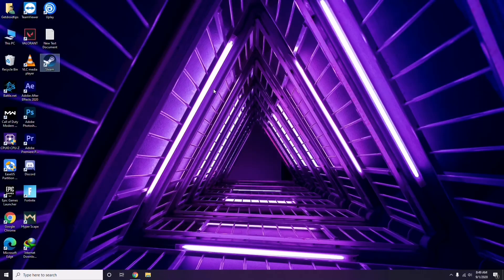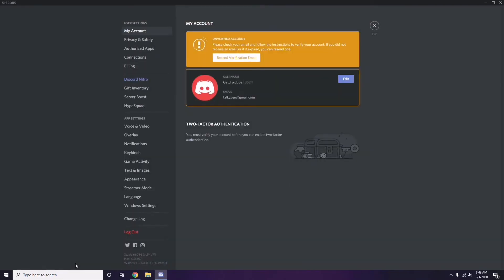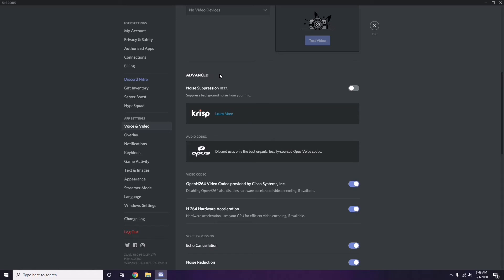Next is about Discord settings. Open Discord and click on User Settings, which is available in the bottom left. From there, click on Voice and Video in the left sidebar. Scroll down to the Advanced option. In the advanced options, find 'OpenH264 Video Codec provided by Cisco Systems Inc.' and disable it.